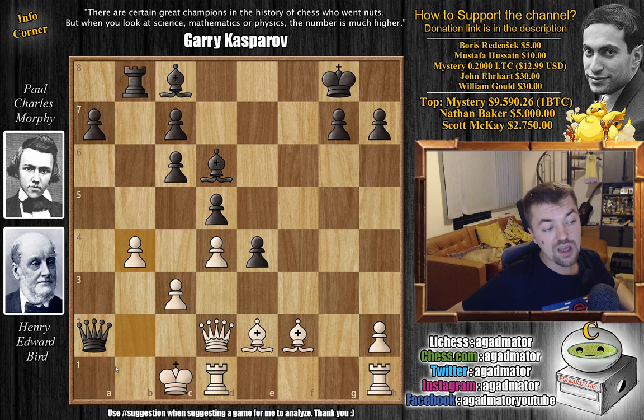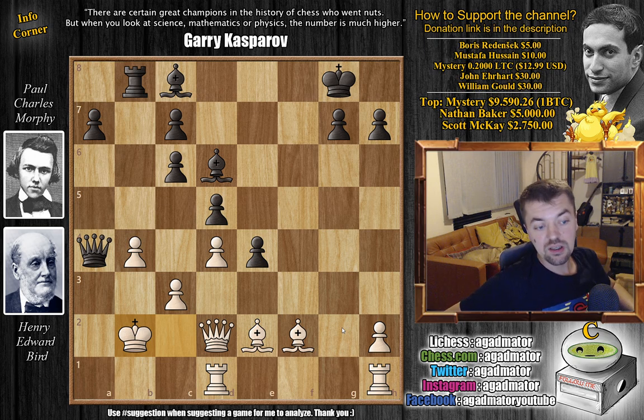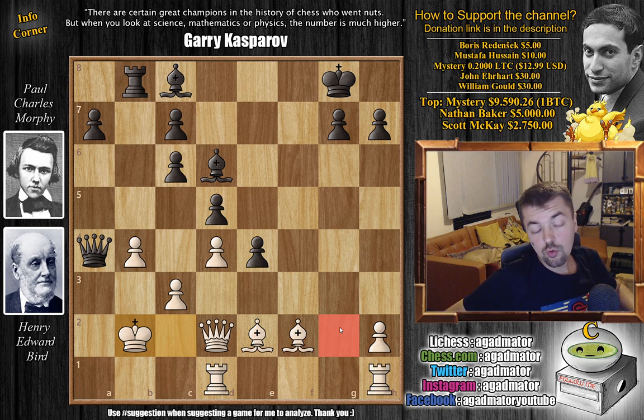Morphy continues by checking the white king: queen to a1 check, king to c2, and now queen to a4 with check. We have a very interesting position where you can just repeat moves — king to c1, then Morphy will have the option of either repeating with queen a3 check, king c2, and then queen back, or trying something like bishop to f5. However, Bird is up a whole rook and definitely doesn't want to draw. He's down by a lot in the match, so after queen to a4 check he tried king to b2 — this stops all checks with the queen. However, there is one move that Morphy has here that wins the game for black. Feel free to pause the video and find it.